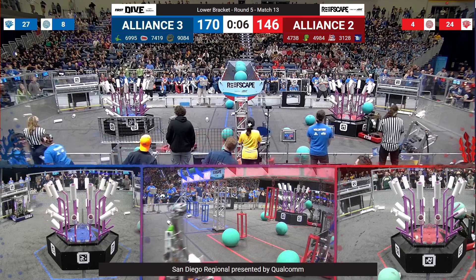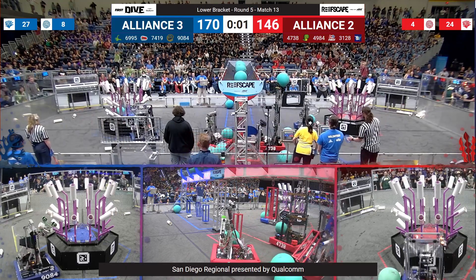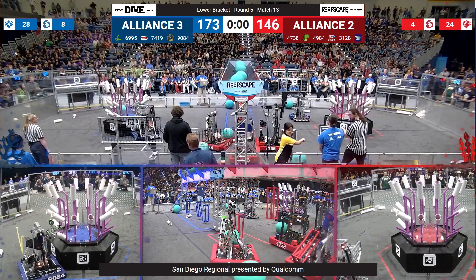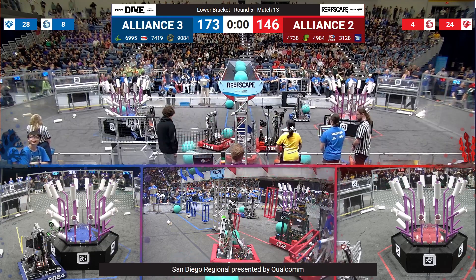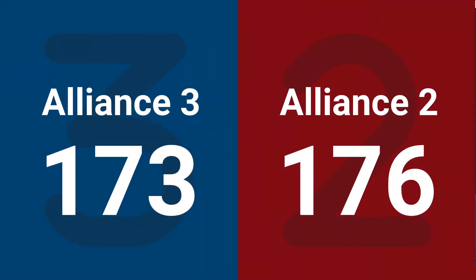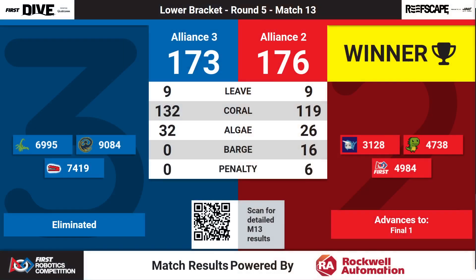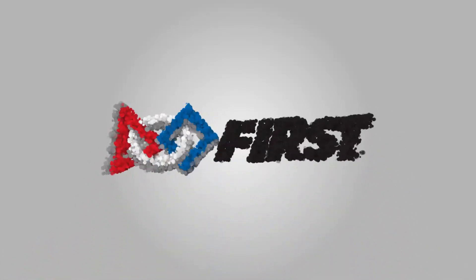Here come the Aluminum Narwhals trying to hang for the Red Alliance. Bullseye parking. There goes the Blue Alliance robot in the barge zone — could be problematic for the Blue Alliance as time runs out on the match. And the Blue Alliance moving on to the finals. 176-173 is our final score. Let's hear it for our number three seeded Alliance, Team 6995. We'll be right back.